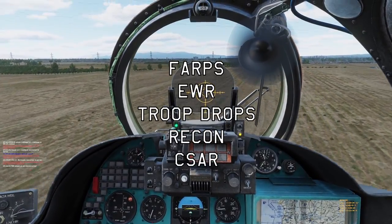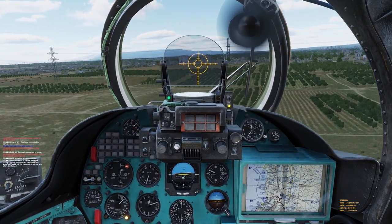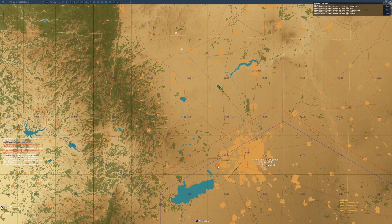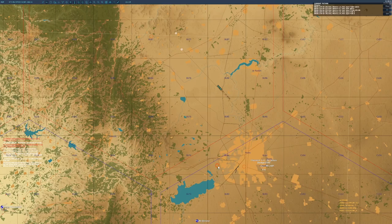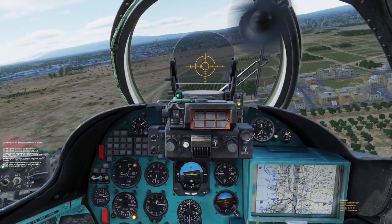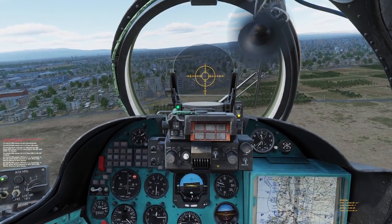Next up, let's look at when you can be detected by early warning radar and when you can't. The main thing here is that the early warning radar system implemented in Enigma's Cold War does not detect helicopters, no matter the range. So even if an enemy fighter is on top of you, they will not get any call-outs on the automated system. You do however have access to the early warning radar system yourself, accessible through the F10 comms menu, and it operates exactly the same as it would for a fixed-wing aircraft.